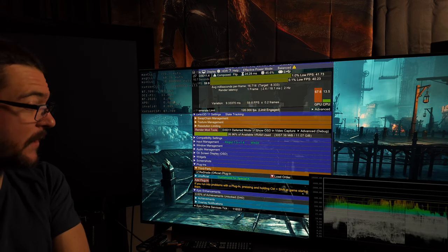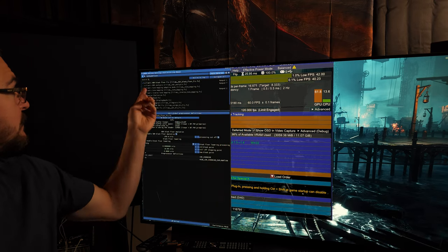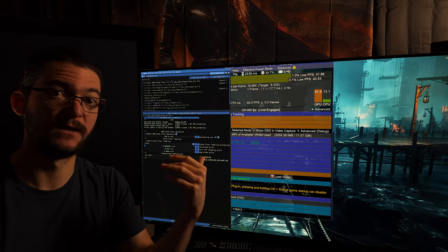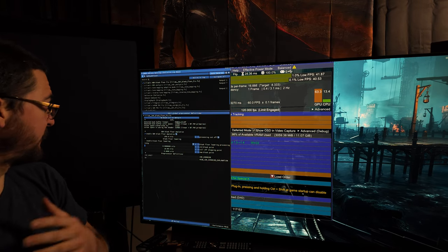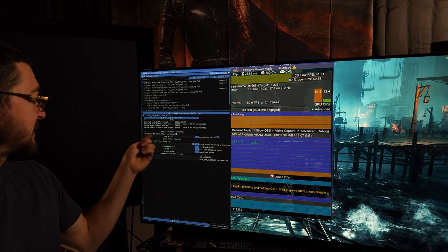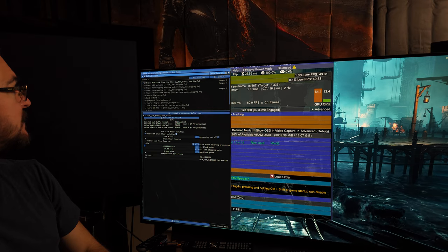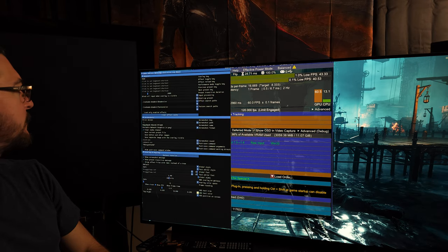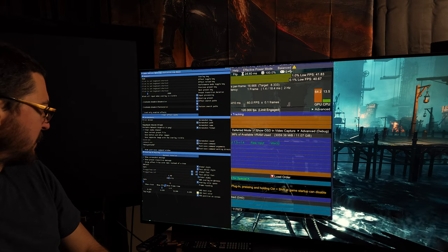So you can use, for example, Lilium's HDR Black Floor Fix shader, which I'm using here. I think it is beneficial. I'm enabling 'SDR Black Floor Emulation' — let me show you here — and it's very important to have this option available because it is difficult to get the contrast and gamma of the image right with Special K alone.